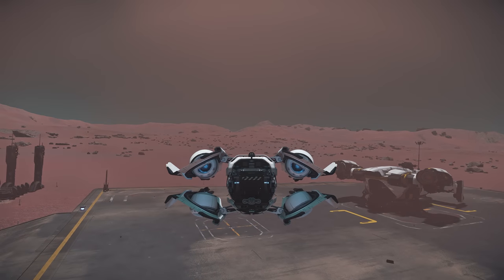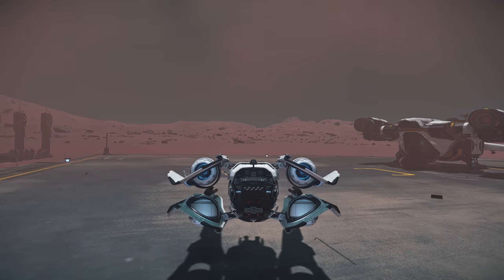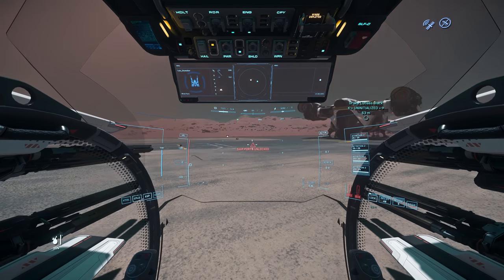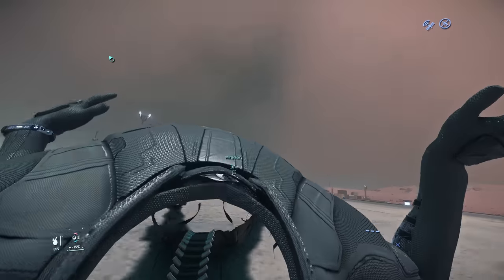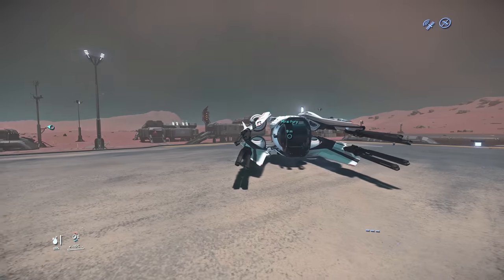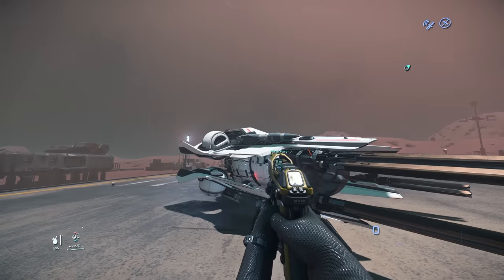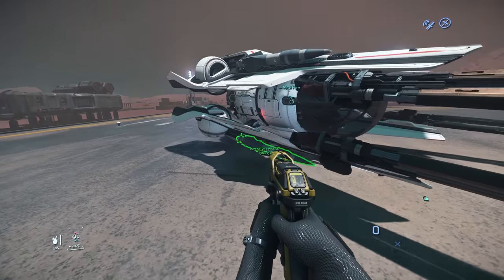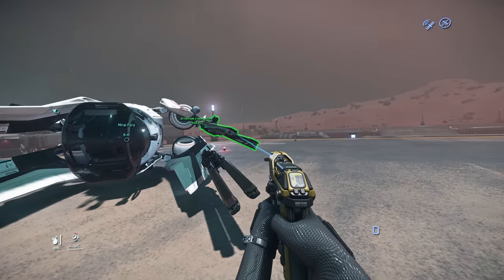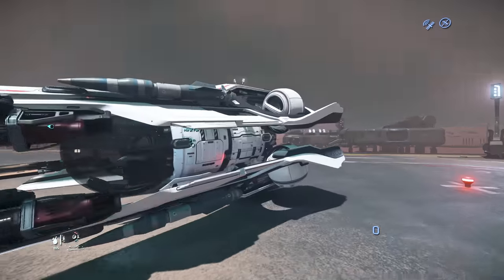Alright, let's land and cut the engine. Ship ports unlocked. We have to deploy the ship first before we can access the components and missiles. There we go — the missiles and weapons. Let's just remove this one, there we go, and put it back. Nice. So that's confirmed.